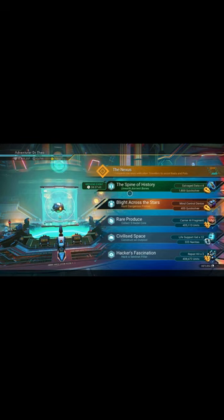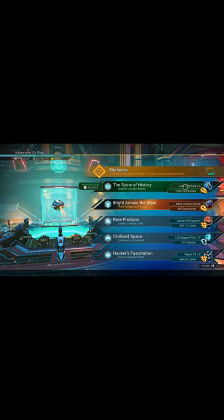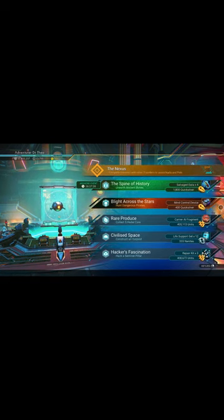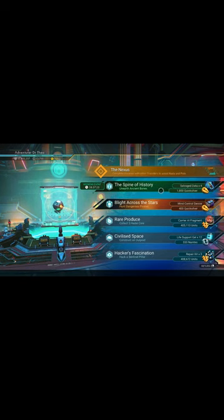The Spine of History mission — the goal is to unearth ancient bones, so you'll need a terrain manipulator to do that. The reward is going to be salvage data. I thought it was going to be liquid explosive, which is worth a bit, but also 1,800 Quicksilver.